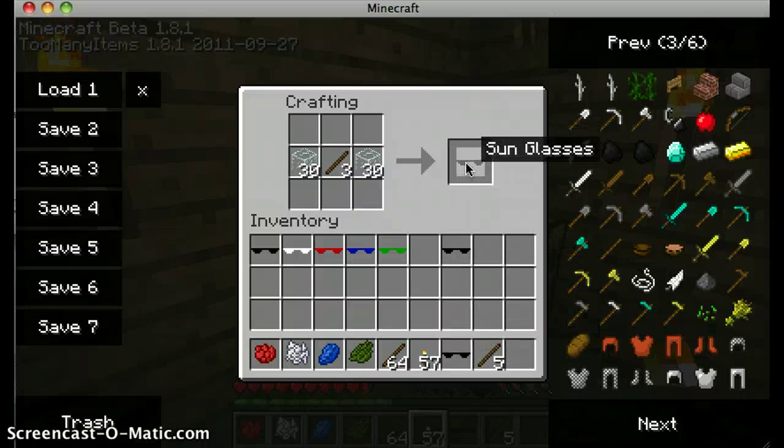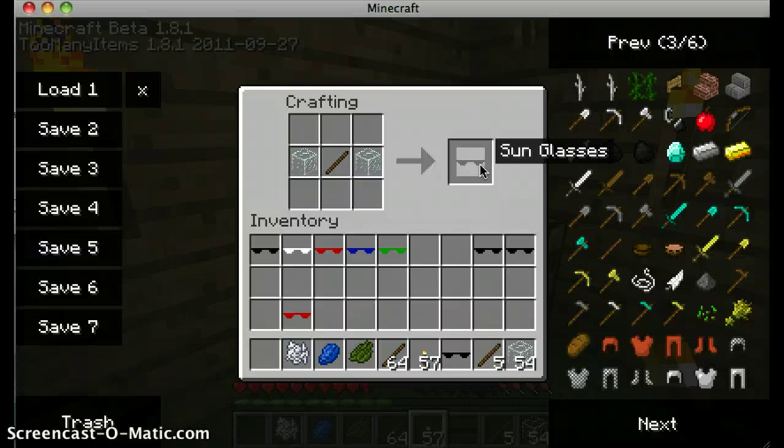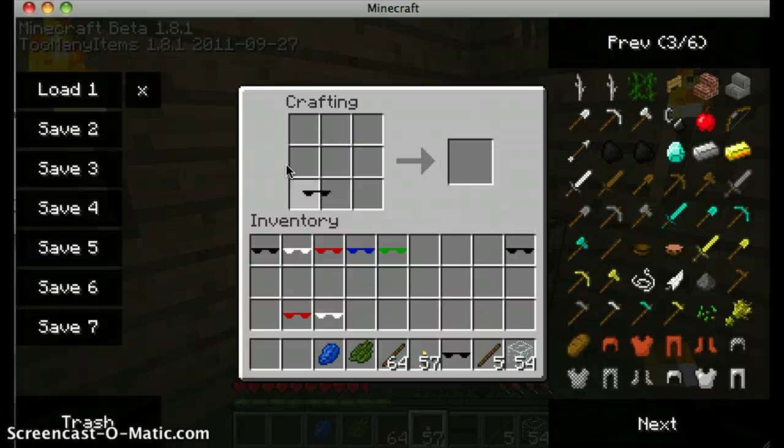Let's take four of them, because you can make four at the current moment. You get your black sunglasses and you put something next to it, and then you get red. If you put a black one next to white, you get white sunglasses. A black one next to green, and you get green sunglasses. A black one next to blue, and you get blue sunglasses.